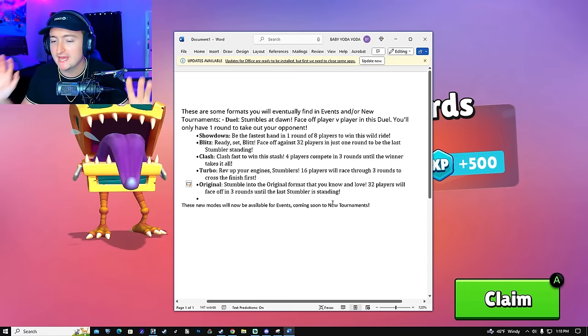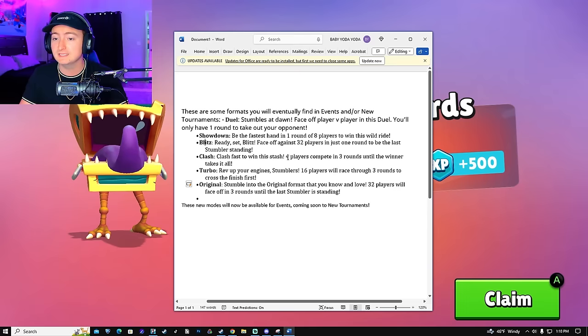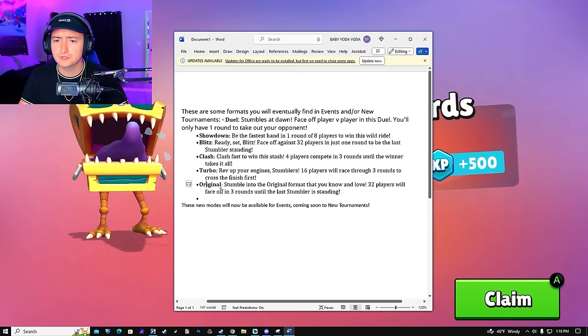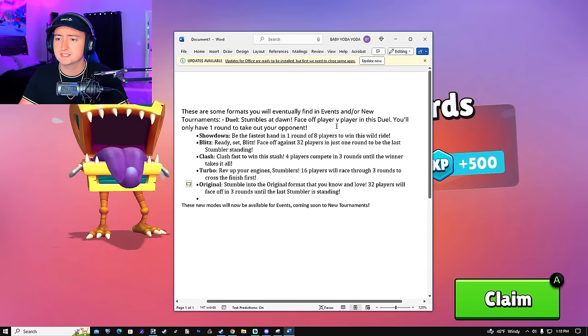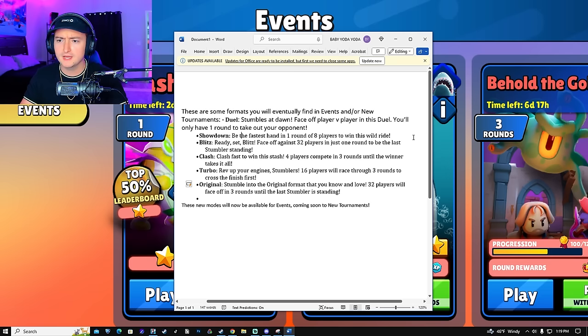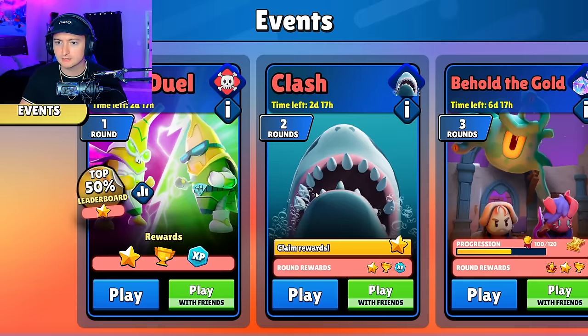Three rounds until the winner takes it all — that's interesting. Four players. Turbo raced through three rounds, and then Original. Duel is the 1v1 that we just played. Clash — four players, three rounds. I think they mis-inputted here; this is supposed to be two rounds, I think. Maybe the rounds are irrelevant. Let's continue until we lose on Clash, and then we'll go to the new Behold the Gold. We don't have a bot in here, although this PB&J doesn't seem all that great.